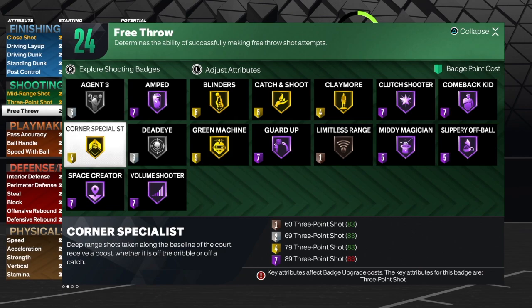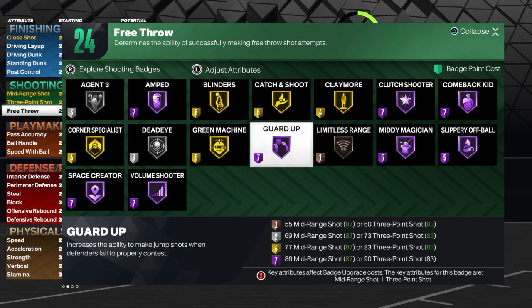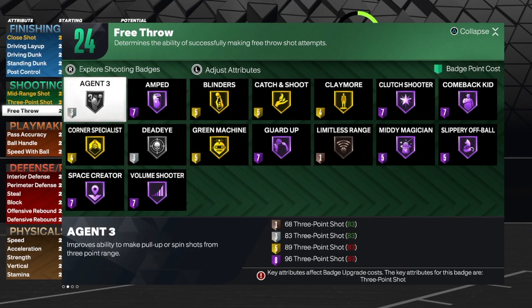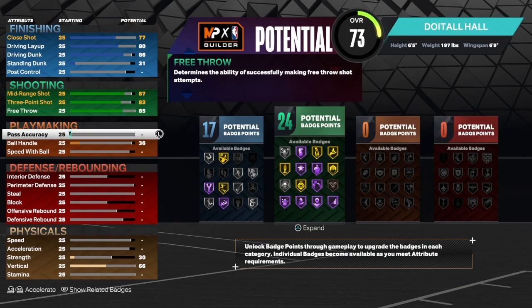For shooting badges I would use corner specialist, catch and shoot, claymore, green machine — those are the priority. Everything else is icing on the cake. I'd throw in mini magician, agent 3, space creator, and use some step-backs and pull-ups. Go out there and have fun with this build because you really can.